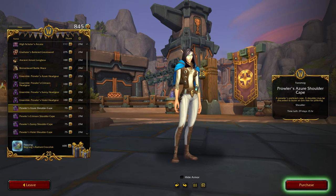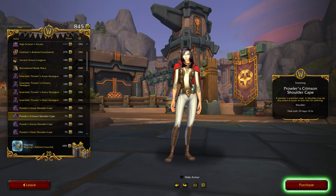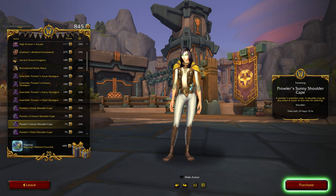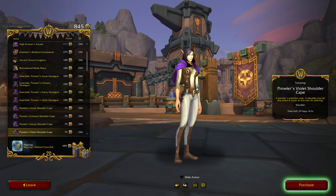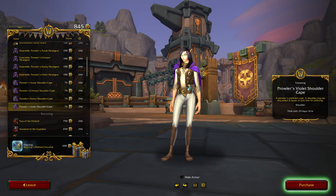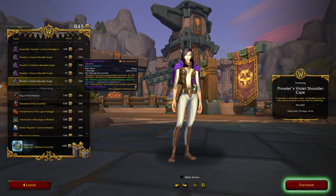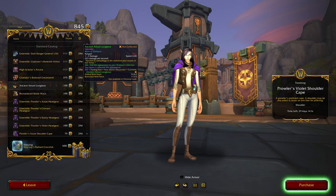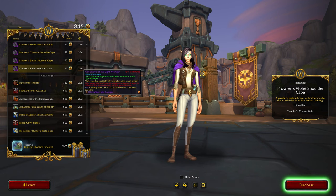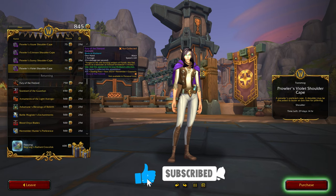So, Azure — yep, that is nice. Crimson — that's not bad. Sunny — pretty cool. Violet. Oh, is that it? And the rest is returning. Wow, that's not that much, but we do have those three really expensive ones, so I can see why there isn't as much of an inventory. But let's check out the returning stuff.